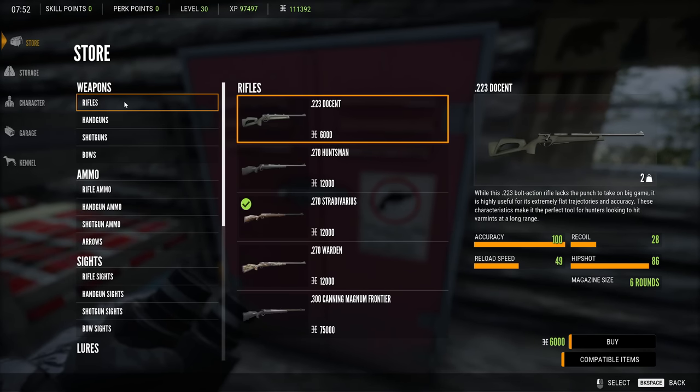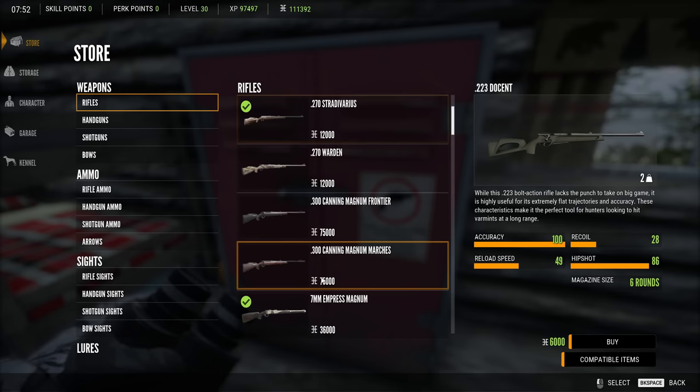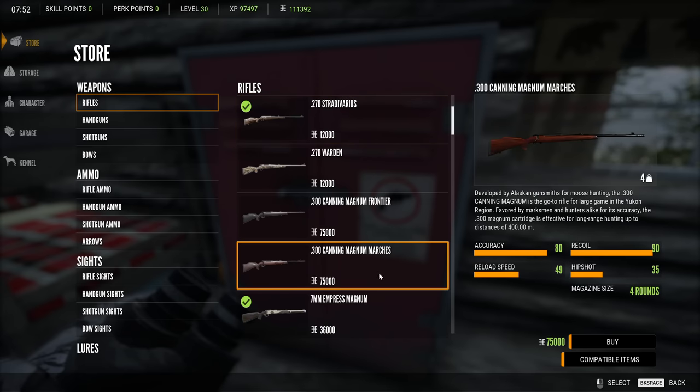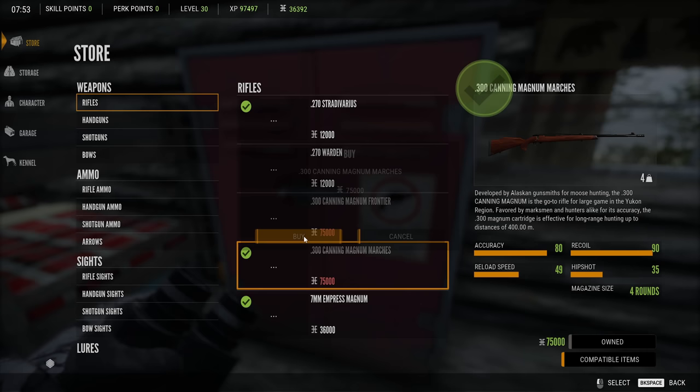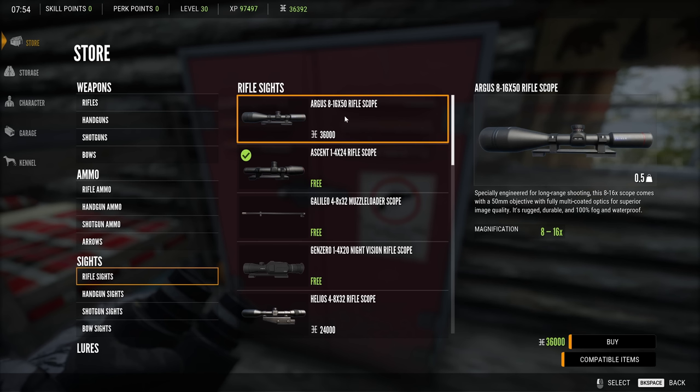We do indeed have both available to us now. Let's go ahead and grab the 300 Canning Magnum — one of the most useful and powerful rifles in all of Hunter: Call of the Wild. This gun is an absolute lifesaver and you will find yourself using it quite a lot. Now let's go ahead and purchase the Argus scope.